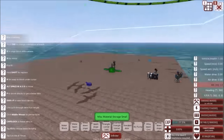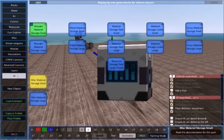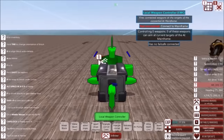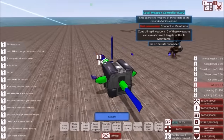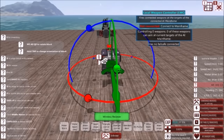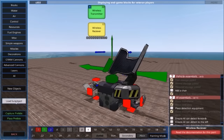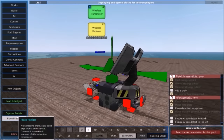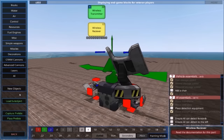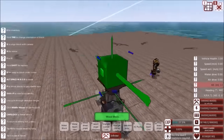So here we are on our giant test raft once again. We're going to start off with the basics — this will be explained in another tutorial, so I won't explain what I'm doing right now. Just gotta set this up. So, we are going to make a turreted gun. This can be done in multiple ways, but I'm going to do the standard way of a one-axis turret.